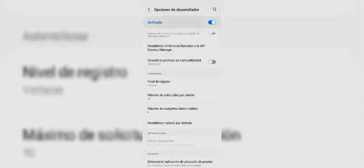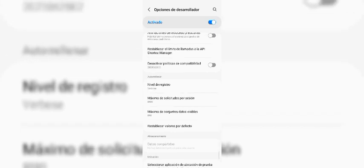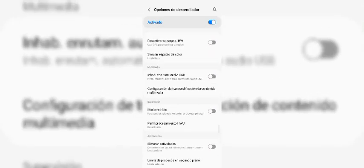Vamos a buscar Nivel de Registro, lo vamos a tener en Verbose. Esto lo vamos a poner en Máximos de Solicitudes, lo vamos a poner en 8 o 9. Y Nivel de Registro de Máximos de Conjunto lo vamos a poner en 8 o 9. Ahí, vamos a tener esto ahí.